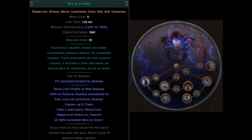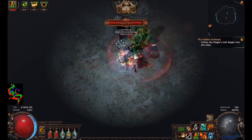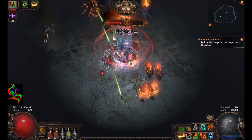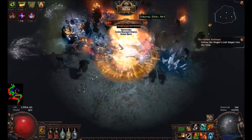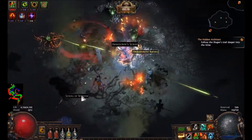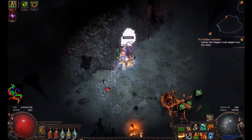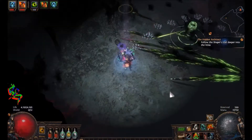Wild Strike is a melee attack skill that converts all of the damage to a random element when an enemy is struck. Then, depending on the element chosen, it releases an explosion, an arcing bolt of lightning, or an icy wave. An attack with Wild Strike consists of two parts: an initial melee hit that functions similar to a default melee attack, and one of the following effects chosen at random with equal chance — a fiery explosion with keywords Fire AoE Attack, an icy wave with keywords Cold Projectile Attack, or an arcing bolt of lightning with keywords Lightning Chaining Attack.